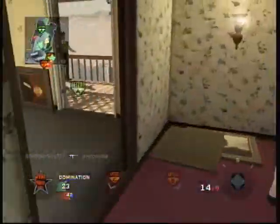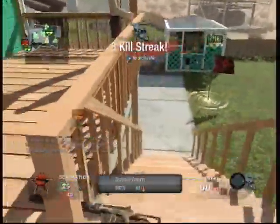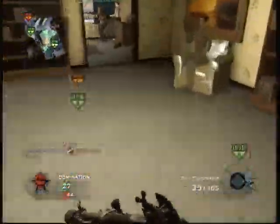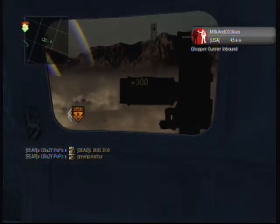I just want to talk about sidearms really quickly. Sidearms in this game really come down to preference. The Ballistics Knife and the Crossbow to me are pretty much full-on useless. You get two shots with both of them, and the Ballistics Knife is near impossible to hit anything with.